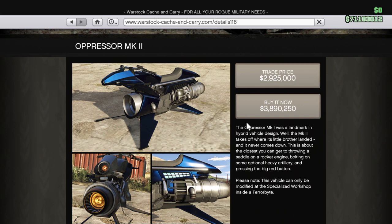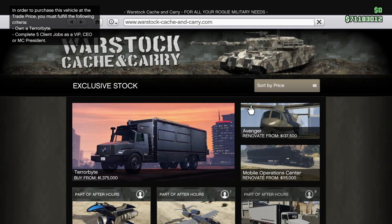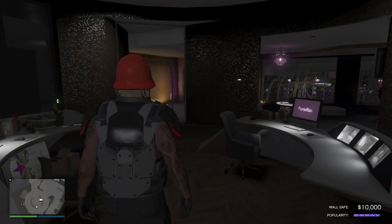To purchase the Oppressor MK2 at the trade price, you have to complete five client jobs as a VIP, CEO, or MC president using the Terabyte. That's how you unlock the bike at the trade price. Otherwise, you could pay almost a million dollars more to just buy it outright.